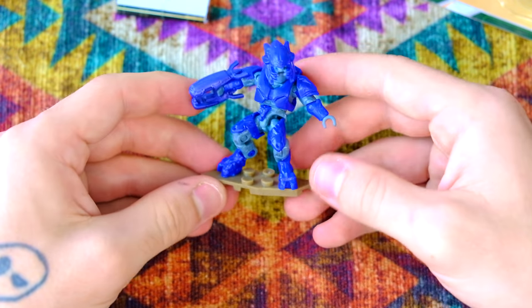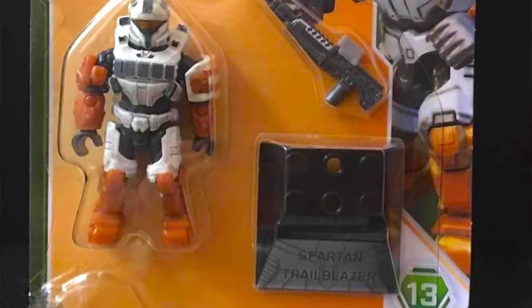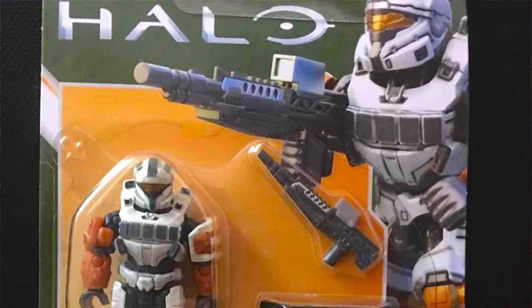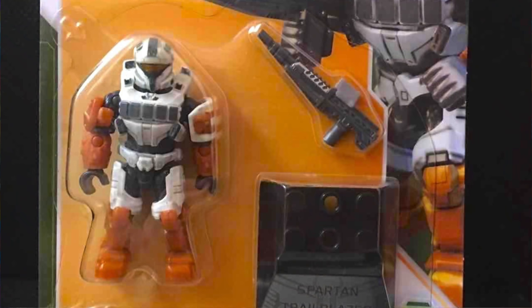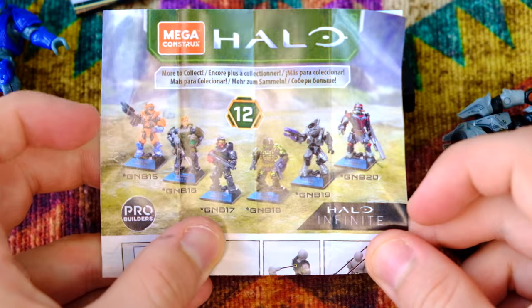An interesting Spartan we do get in this set is the Spartan Trailblazer. That is interesting — it looks like a mesh between CQB and Recon. It's got a very strange chest but I like the armor customization; it's got two different colored shoulders, which is pretty cool. I guess this is a brand new Spartan and he comes with some kind of scoped DMR. Really, the UNSC shy in comparison to the Covenant in this line of Halo Heroes.